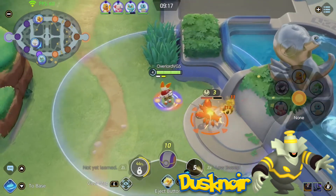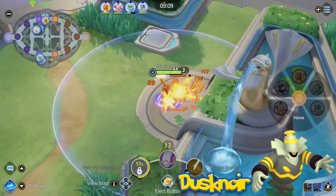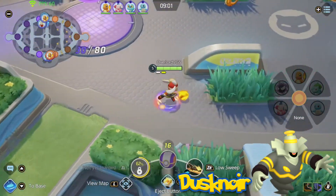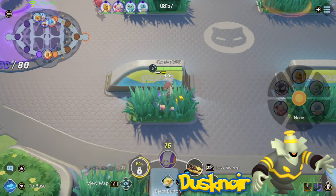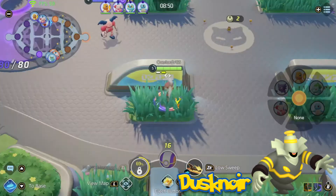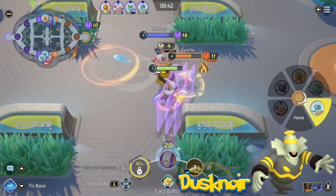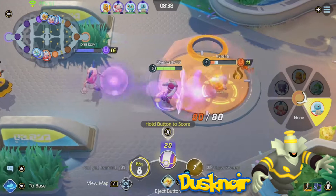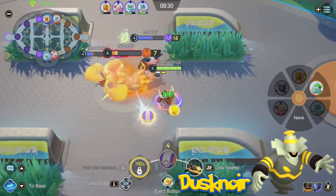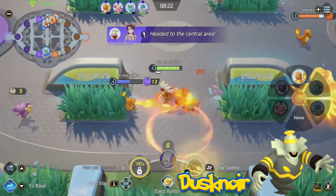Dusknoir could have Curse as well — it'd take away half of Dusknoir's HP, but then deal a lot of passive damage to the targeted Pokemon. To stop taking curse damage, the opponent would need to get a certain distance away from Dusknoir or run into their own score goal to remove the curse. Dusknoir's passives could be Pressure or Frisk. Frisk wouldn't be too helpful since players can already see opponent's battle items, but if it also displayed which three held items they had in their HP UI, the Dusknoir player could inform teammates of what items each Pokemon is running. Pressure would make moves go on longer cooldown when used on Dusknoir.